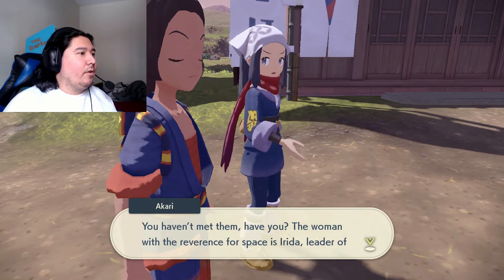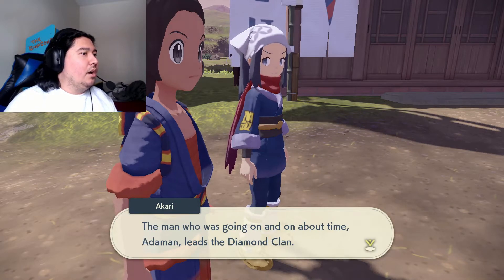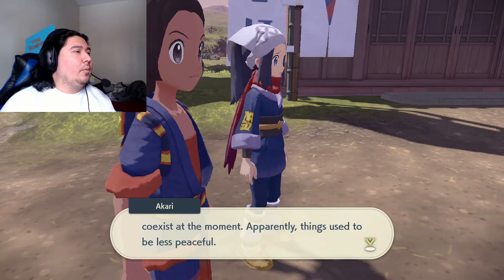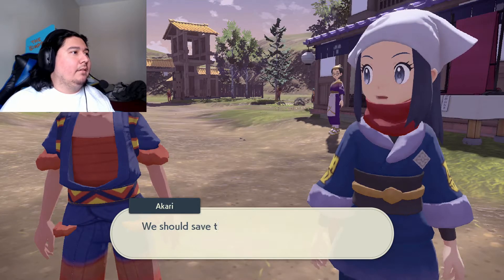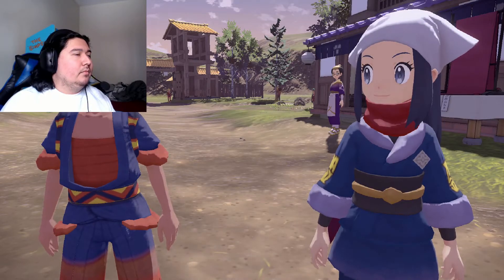The woman with the reverence for space is Irida, leader of the Pearl Clan. The man going on about time, Adaman, leads the Diamond Clan. The Diamond Clan and the Pearl Clan warily coexist at the moment — apparently things used to be less peaceful. But the Commander is waiting.